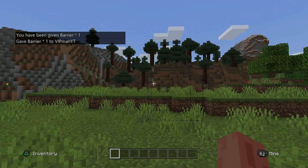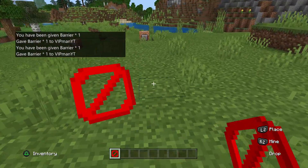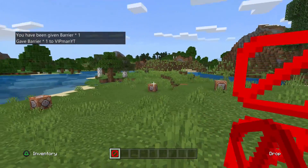I'm just going to get rid of this one here and show you that it works. As you can see, this is a barrier block. You can place this block down and it won't allow you to walk through it — it's basically like a barrier, just like it says in its name.